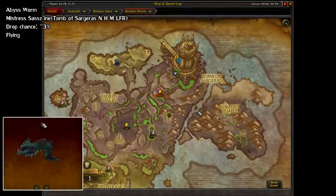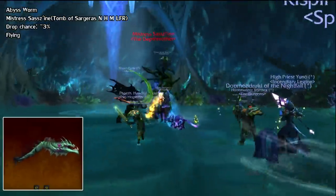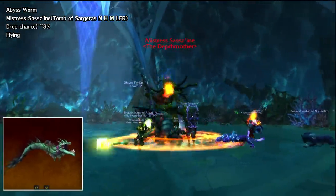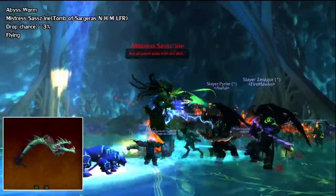Next, we have the Abyss Worm from Mistress Sassz'ine, located in the Tomb of Sargeras in the Broken Shore. This drops from any difficulty, including LFR mode. It's still pretty new, so we don't have good data yet, but it seems like it might be around a 3% drop rate.